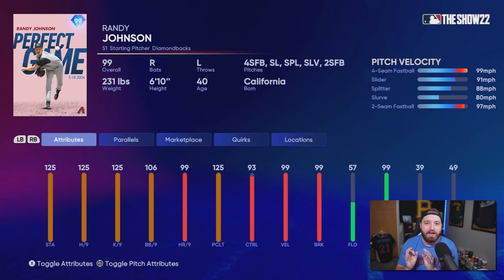With it being a perfect game card, I wish the walks would be a little bit higher because he technically didn't walk anybody. But nonetheless, this card is going to be absolutely amazing. He does have the same pitch mix from his last 99, but his control is a lot better here — 99 on the fastball, 99 slider, 95 on the splitter, 88, and 86 on the last two pitches as well. Hopefully this Randy Johnson will be dominant.